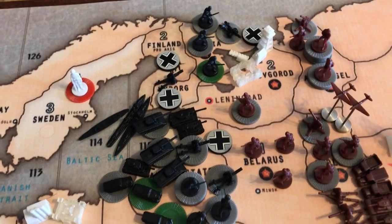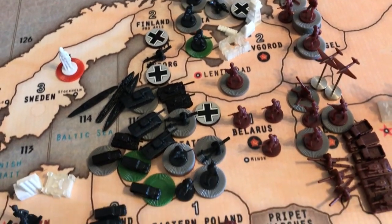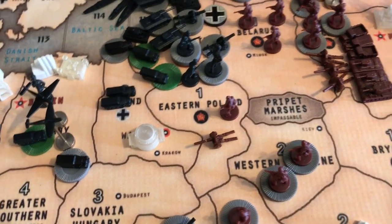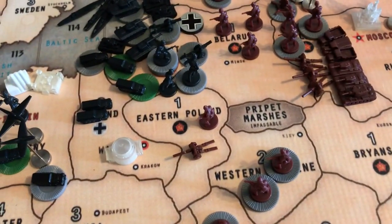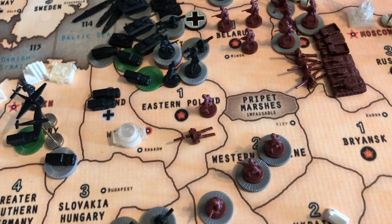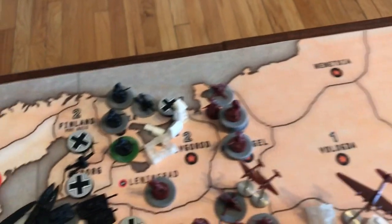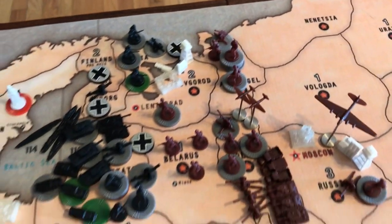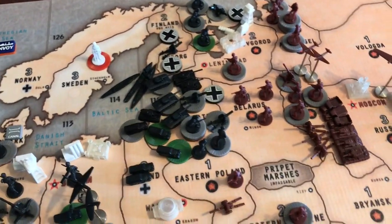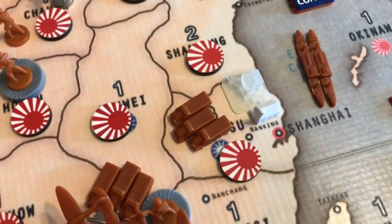Germany declared war on Russia at the top of round 3, attacked Karelia, Eastern Poland, and overwhelmed the Baltic states. Russia did take back Eastern Poland with their air force and two units, eliminating one or two German infantry there. He's bringing his stuff in from Russia and backing units out of Leningrad to Archangel. Rick loves to play with mech and tank all day. Japan is also buying lots of mech — three at a time — a little train of mech going there.